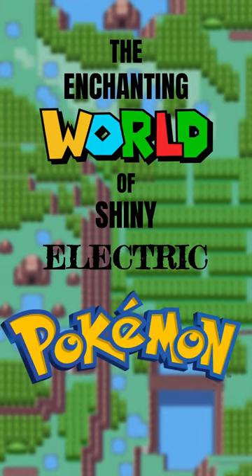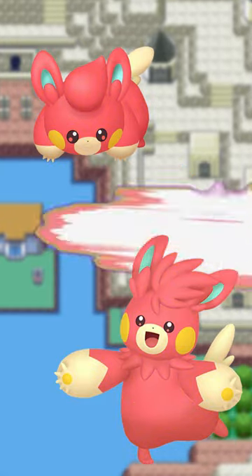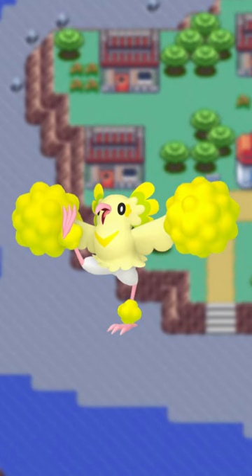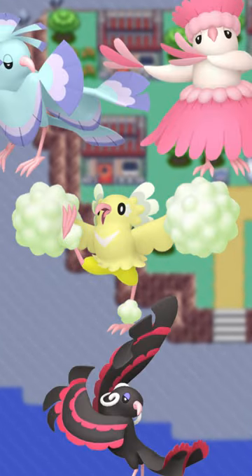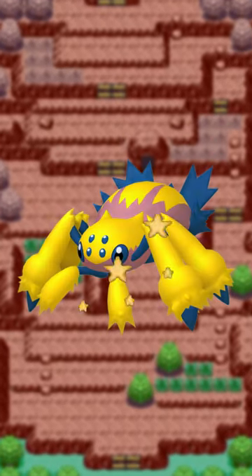The enchanting world of shiny electric Pokémon! Vikavolt gets a cool metallic look. The Pompom line gets a hot pink looking really nice. Pom Pom Oricorio just so happens to have the worst shiny of all its forms. Joltik looks like it could be radioactive or something, while Galvantula gets some sick-looking black accents.